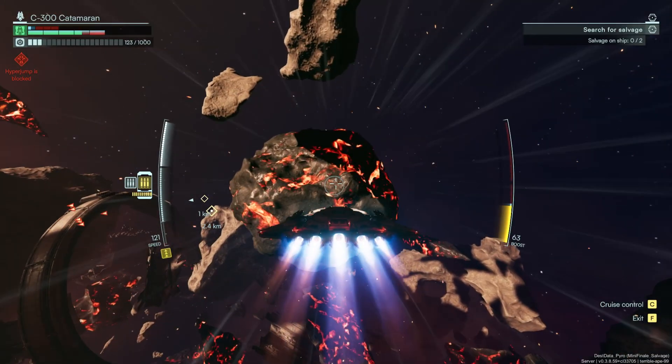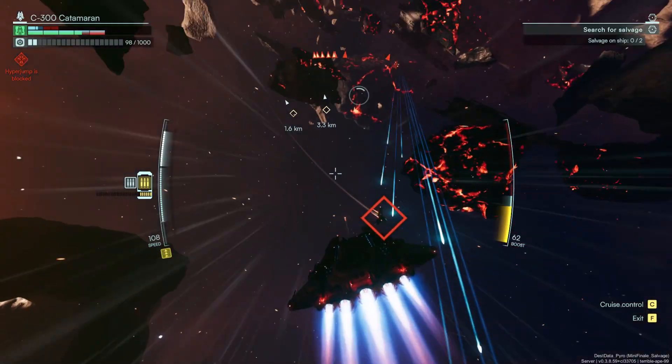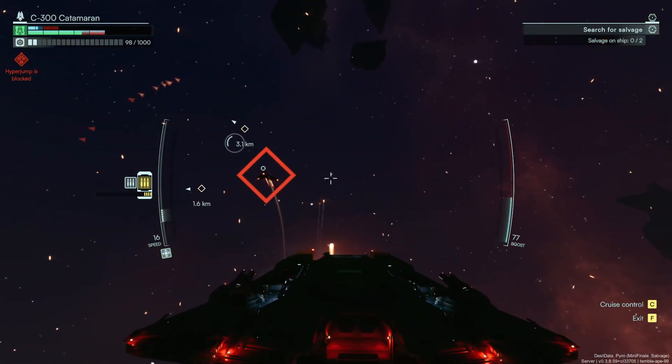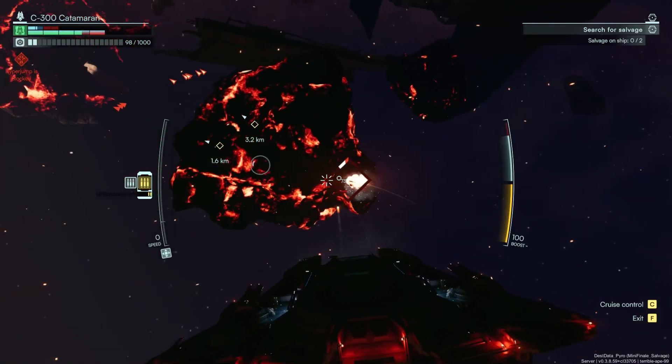Worried about crashing? Don't be — there is no ship collision damage. Also, if you're too close to an enemy, following the target marker will not help you, because your ship will always fire slightly below it. So if you're not hitting your shots, wait for the enemy to get a bit farther away, and then it can actually start landing those blasts.